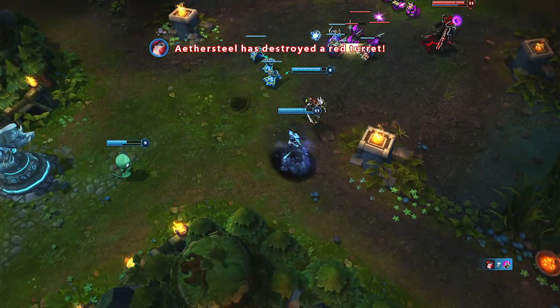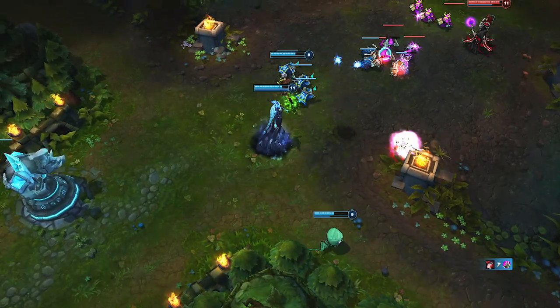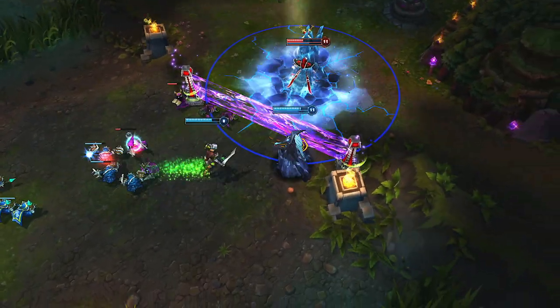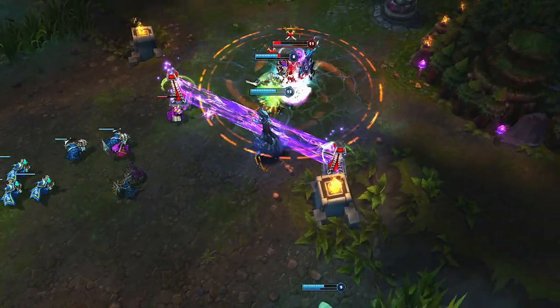With Glacial Path, Lissandra can often set up kills from plain sight. Using Glacial Path into Ring of Frost, she freezes Karthus in place for a follow-up stun from Frozen Tomb. Karthus is locked up long enough for Riven to catch up and get the kill.